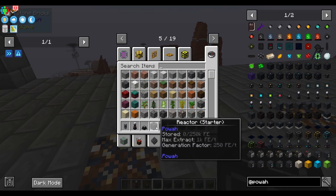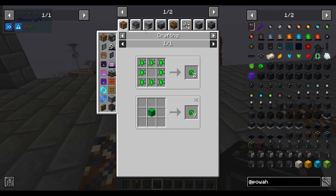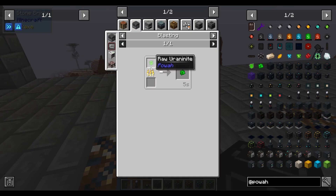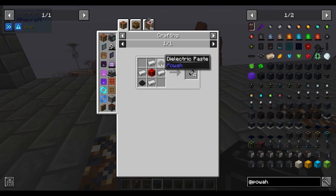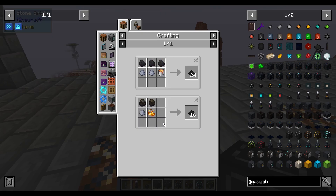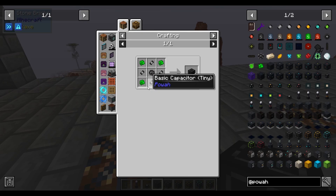For the starter reactor, the recipe is simple. You need uranite — raw uranite that's been smelted — and that's also going to be your fuel source. Then you're going to need a basic capacitor tiny, which is a basic capacitor made from some dielectric paste, redstone block, and iron. Then you're going to need some clay, coal, and blaze powder. Once you've got all that, you get your dielectric casing, which is the dielectric rods and all that.